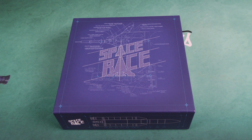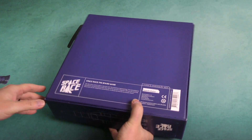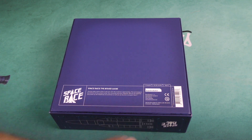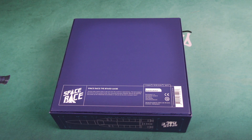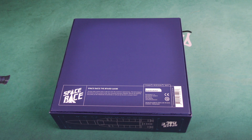Hey there everybody, it's Mike Delisio with another Dicetower daily unboxing. Today we're going to take a look at Space Race. Space Race is for 1-5 players, between 45-90 minutes, coming from BoardCubator games, and you may see there's not a whole lot here on the back, but we'll find out what's inside.